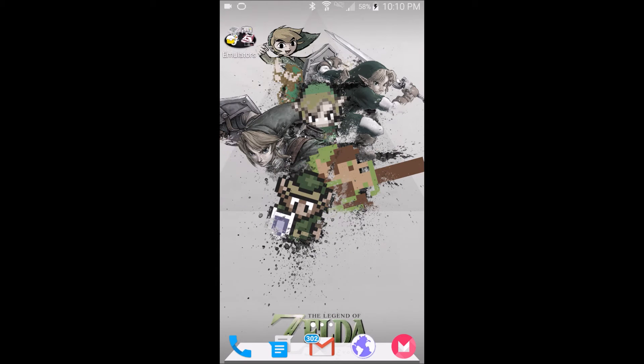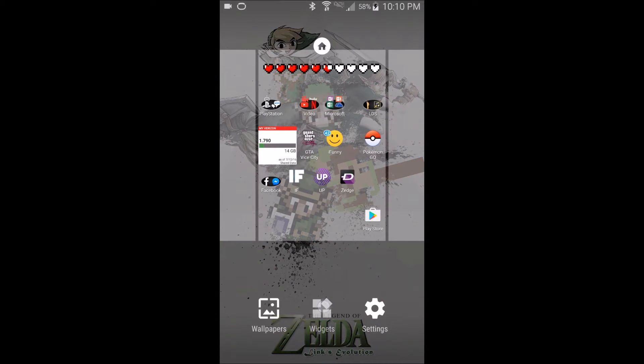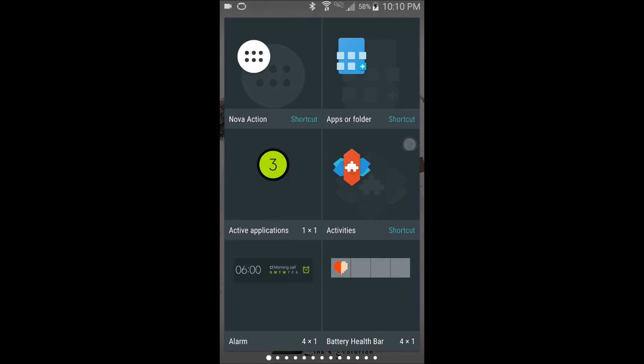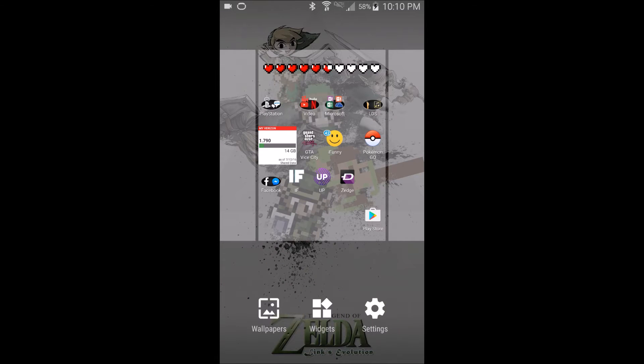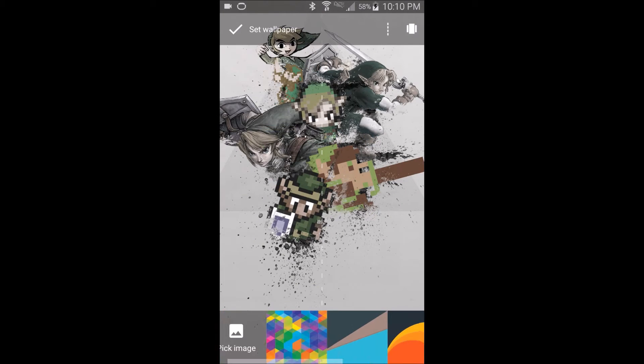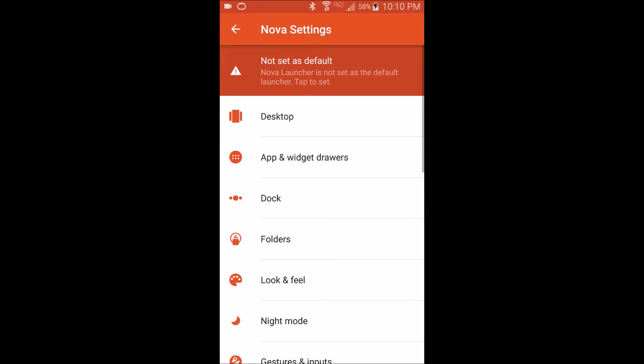Nova Launcher Prime is a launcher. I just opened it up — this is what it looks like. You can change up icons and stuff, and here are the widgets. Tesla Unread is what's going to give you the notification bubble. There are some wallpapers too.